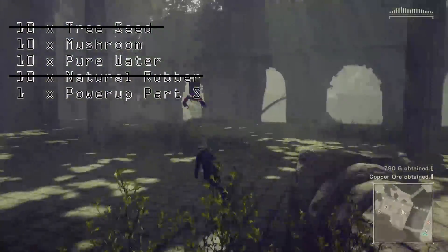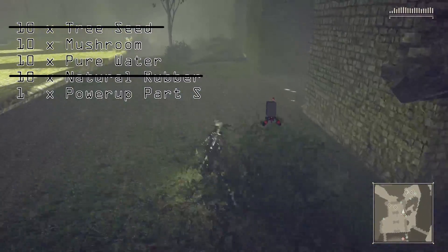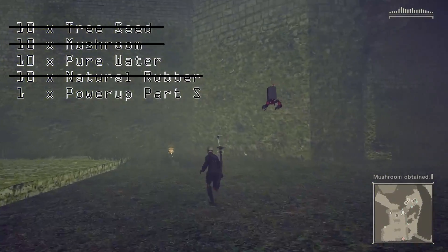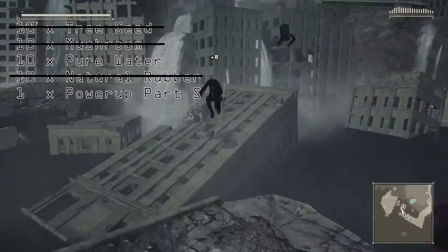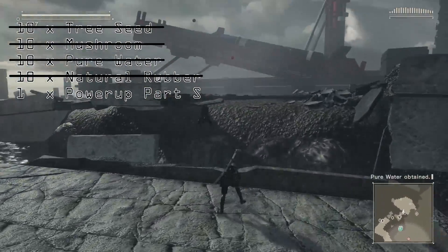Mushrooms can be found at any gather point in the forest — just run around until you have enough. If you run out of gather points, just save and reload and everything will be back again. Same situation for Pure Water, which can be found in the Sunken City. Note that you only get one Pure Water per reload, so get ready to do this a lot.